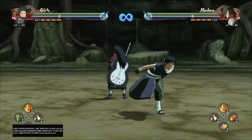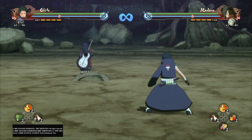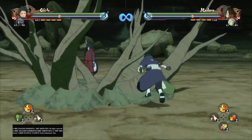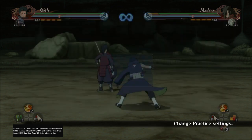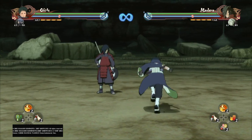So here we go, let's go over his basic stuff. The opponent is set to block when damaged and rebound when possible, making sure every combo we do is, in fact, a true combo.